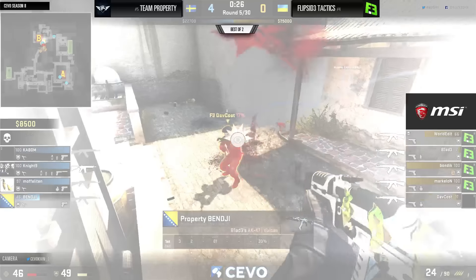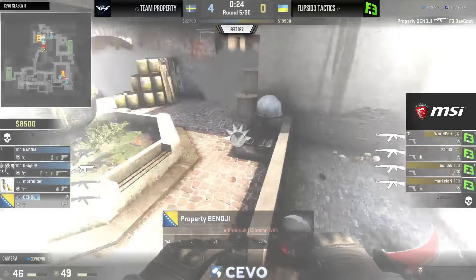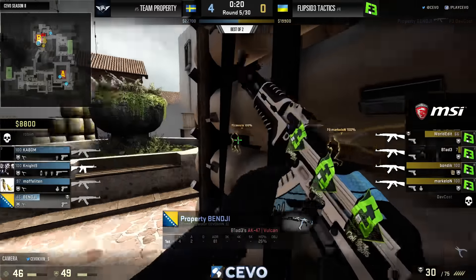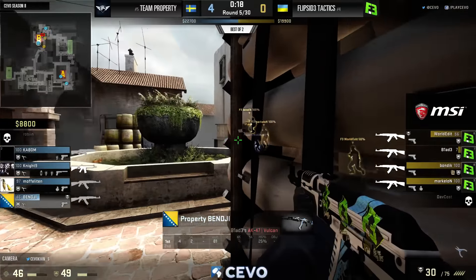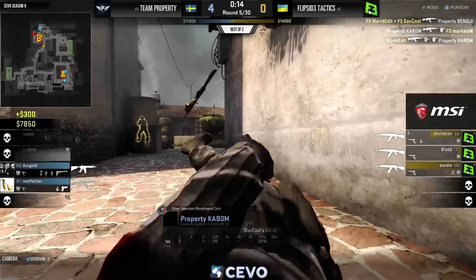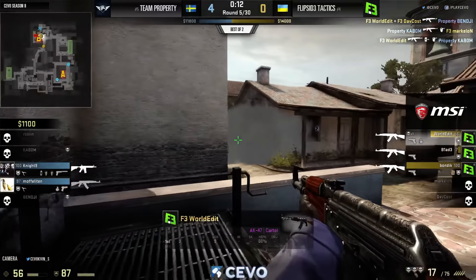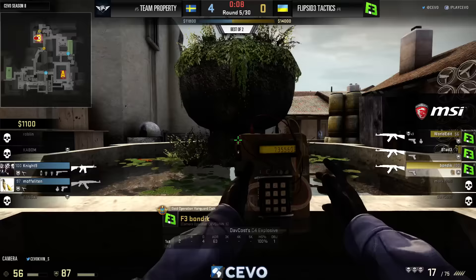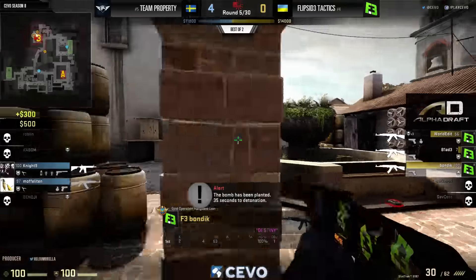Benji holds his corner and surprises someone — they check the other side, run by, Benji gets one. The flash from CT blinded everybody — blinded Kaboom, who still hits the jump; blinded Benji; blinded the terrorist. But World Edit finally finds him over there towards oranges. Three on two right now for Flip Side, getting the bomb down.